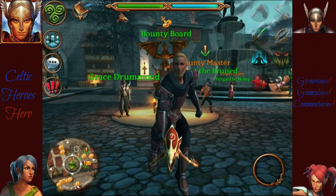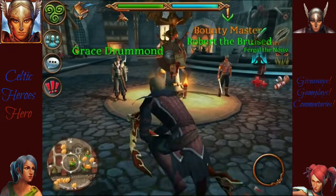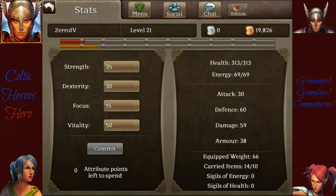What is going on guys? This is Celtic Hero Zero here, bringing you another video in the series of my new character. We got my new character by the name Zero Ivy, level 21, and he's also got 20k gold.